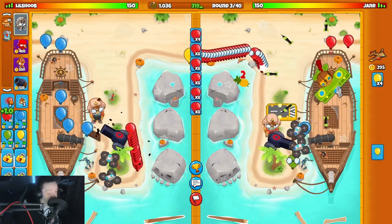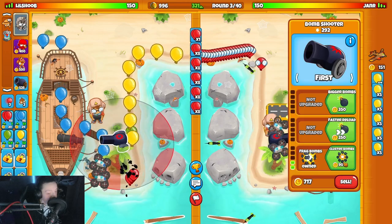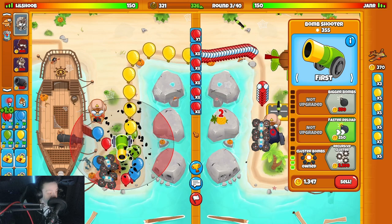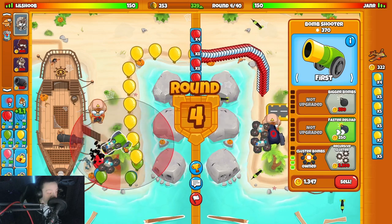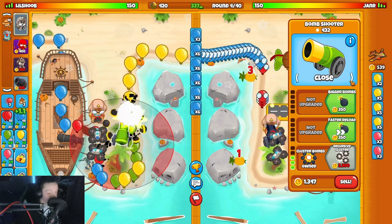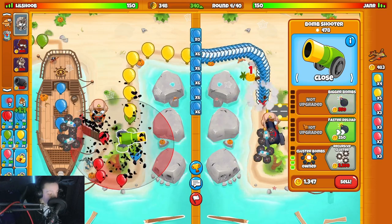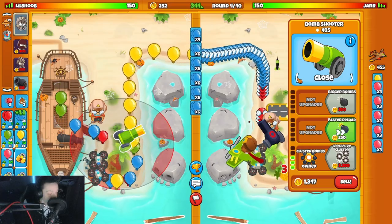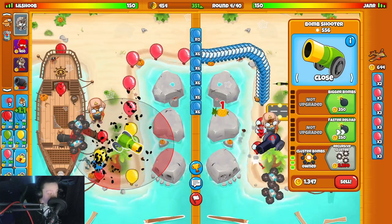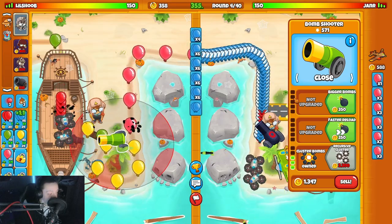We actually don't get a life on him there - that's kind of crazy. Now I get my Cluster Bomb up here - he kind of sold himself. Not gonna do anything to me. I think I'm just gonna leave him on Close though, and that should do its job. Yeah we're good. Pink bloons don't affect me buddy, they don't.